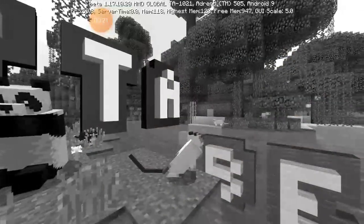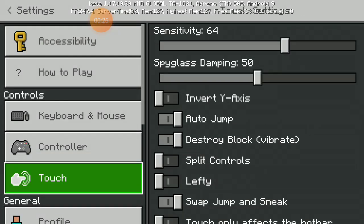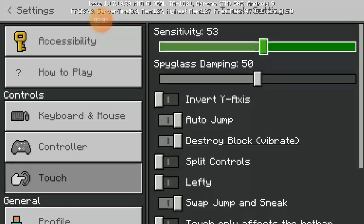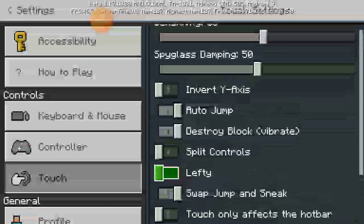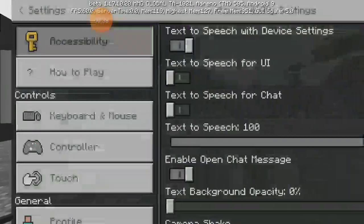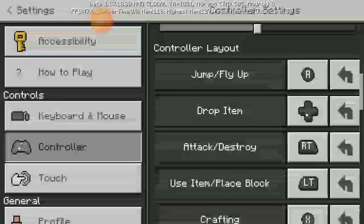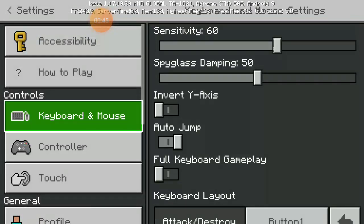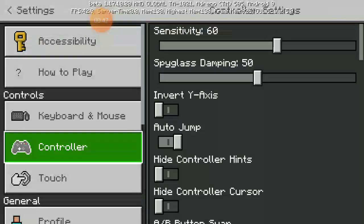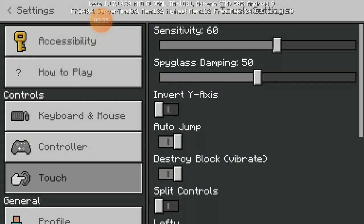You don't need texture packs — it's just you. First let's go for touch sensitivity. Actually, let's reset everything to default. Now everything is default. You can go for touch or controller — you can change controller or keyboard however you like — but we're gonna go for touch controller.